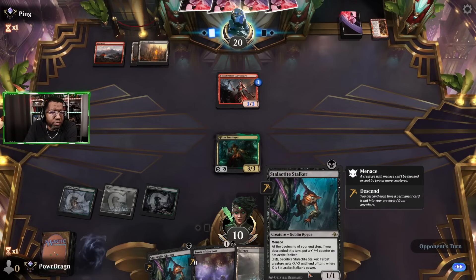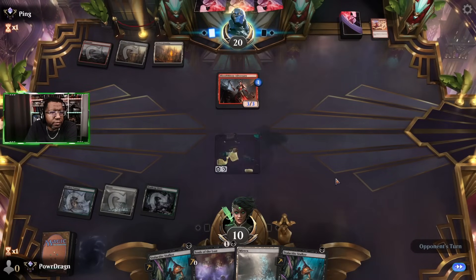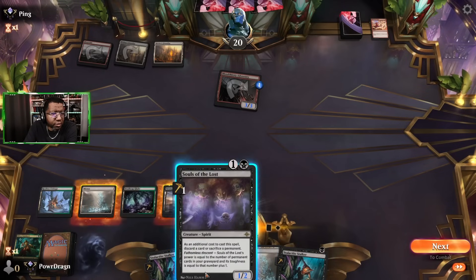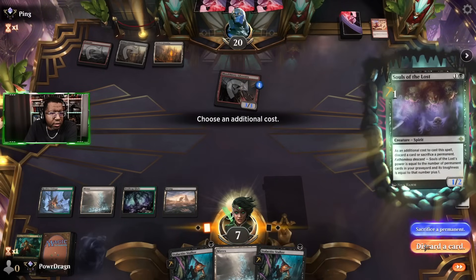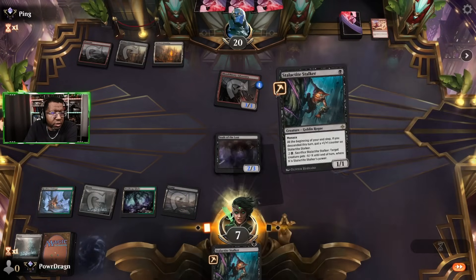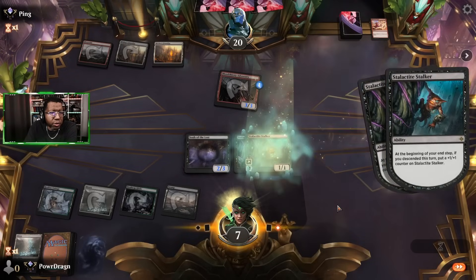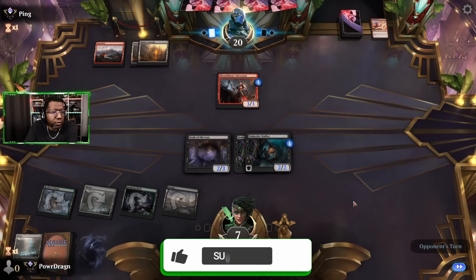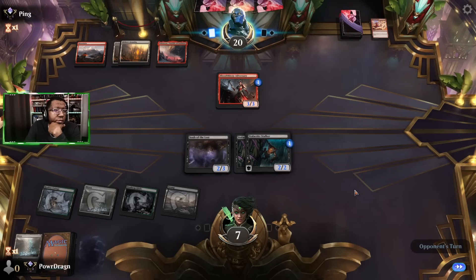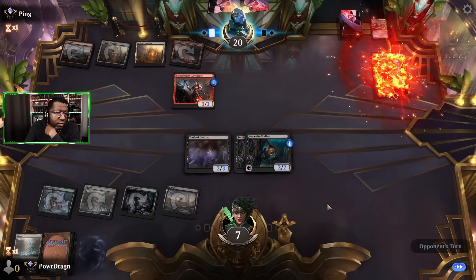We're at 10, opponent has three cards — this becomes more manageable. If this dies, it puts one more thing in the graveyard and our Souls of the Lost has something going for it. We could go Stalker, Stalker, Souls potentially. We're at seven. We'll discard a card — this one — just so we can have maximum blockers. Those will be two 2/2s. I don't know how we get out of this — it's looking rough. Chandra comes down — fair.